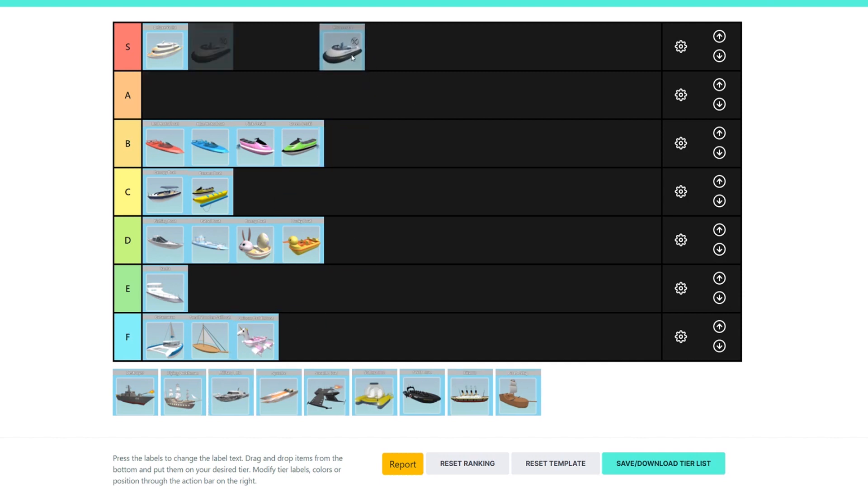The hovercraft is also in S tier. The reason it's in S tier is because it doesn't cost a lot, it's pretty fast, and it can be used with the gift launcher to just launch yourself around the map — it's hilarious. It works really well, and it also puts little mines down so the shark runs towards your boat, you launch away, they get hit by the mines, you do a bunch of damage to the shark, and you get away.